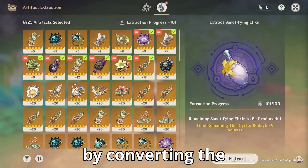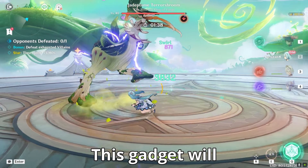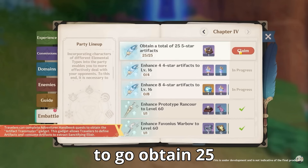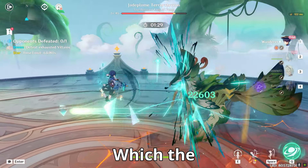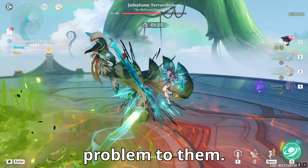The Sanctifying Elixir can be obtained by converting five-star artifacts. This gadget will be available in the Adventure Handbook level 4, where you will have to obtain 25 five-star artifacts in the game to unlock it. Veteran players would have already completed this, so it won't be a huge problem for them.